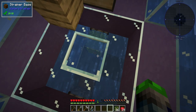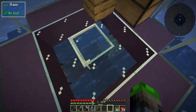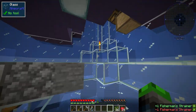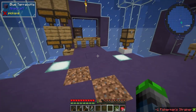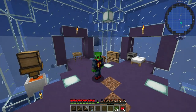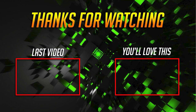We do have some fishing stuff that we probably need to do. The strainer is done. We did the cobblestone generator, we got lava, we got cobblestone — guys, successful today! Go ahead and check out some of the playlists popping up on your screen, keep watching, it really helps out the channel. I'll see you all in the next episode. Take care, peace out, bye-bye.